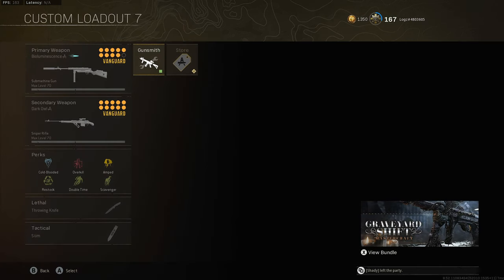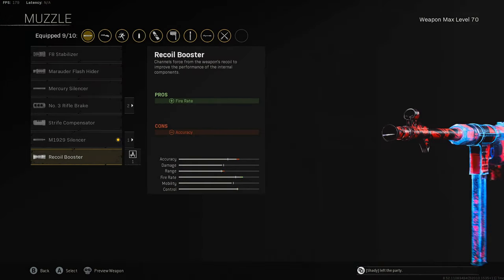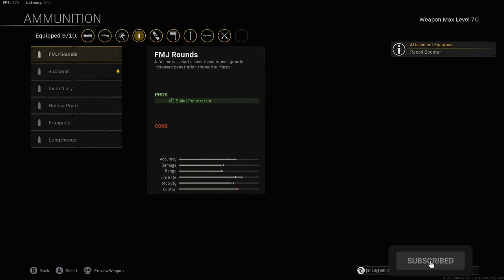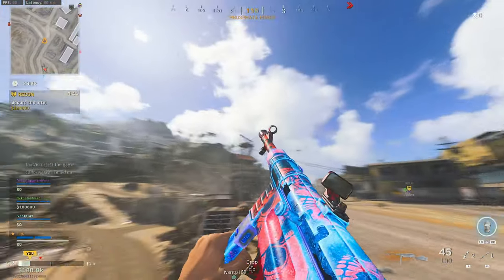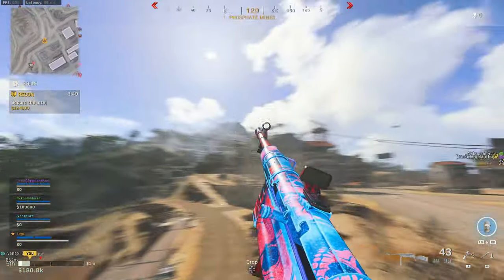You put on this other red camo with the skulls and you basically get this awesome looking MP40 build. I did change up some of the attachments to put on the short barrel, which increases limb damage. You can put on whatever you want, but I think the short barrel looks pretty cool on it. I got an awesome gameplay with it, so I'm going to play that for you guys. Try this build out if you want, and I will see you guys in the next one — deuces.